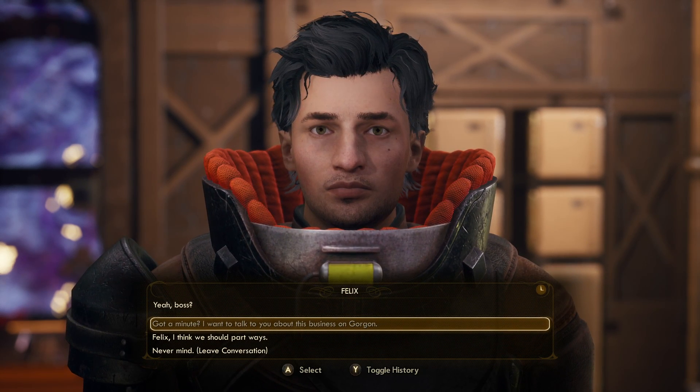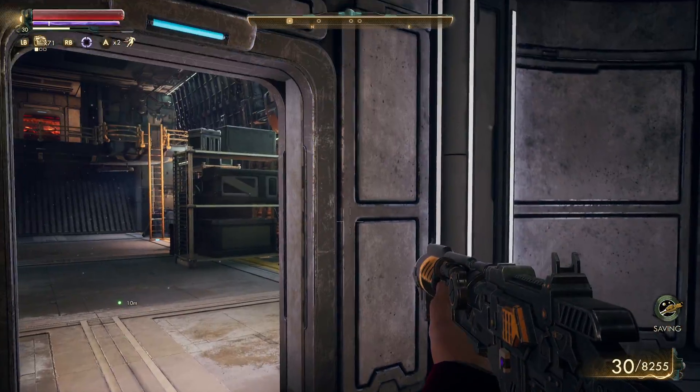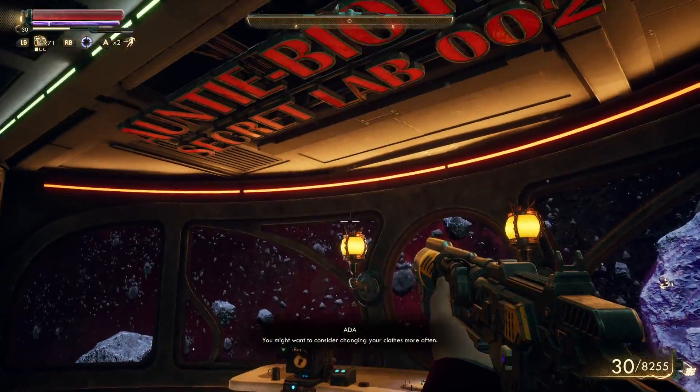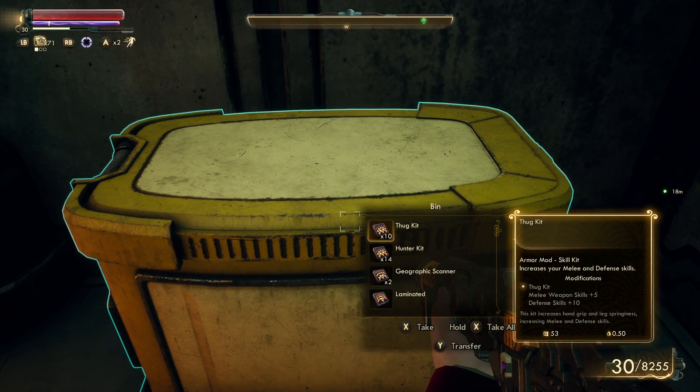You seem pretty excited about this job. We're freelancers — we take any job we can get. But this one? The dying message of a stranger, a severed hand delivered in a crate. Let's just say it beats flying around the colony running errands. I've got to hand it to you, Felix — you've got heart. Felix catches the pun: 'I get it — gotta hand it to me, severed hand!' That wasn't what you were going for. He seems pretty excited. Maybe we'll take Felix and Vicar.